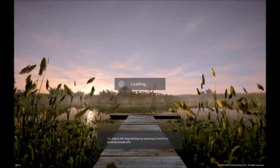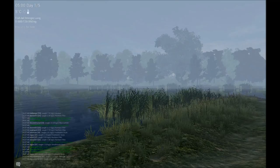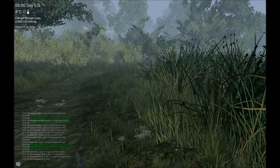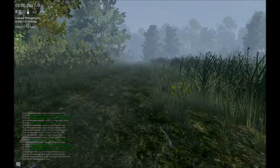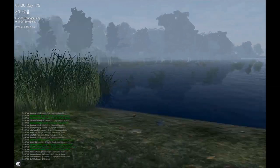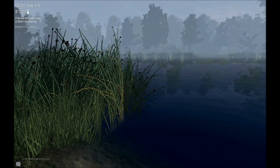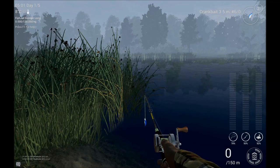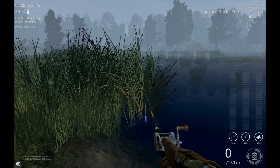Hi guys and welcome to Fishing Planet, today with version 0.5.4. For my last videos I showed spots, but today I'm gonna show you another spot for muskies. If you want to catch two trophy muskies in one hour, you need to do this. Cast 40 meters over there with a crank or spinner. On a sunny day, pike is good between six and seven a.m.